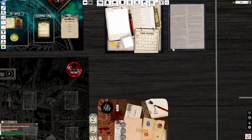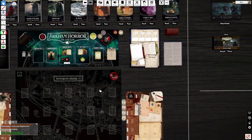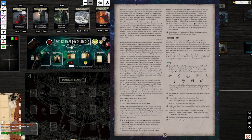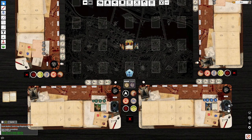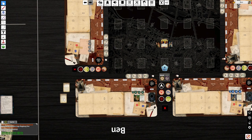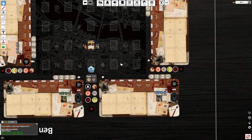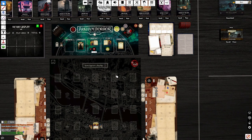For this scenario, we start at the Rainy London Streets with no other locations in play. We have an encounter deck like always. Everything else is pretty much taken care of for us by TTS, so we shouldn't have to do very much at all. We're basically ready to just get started, and it imports the traits from ArkhamDB — really nice integration.